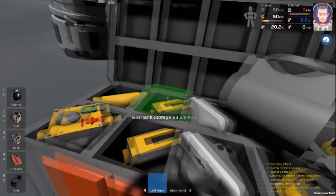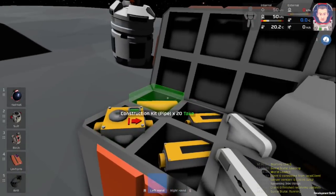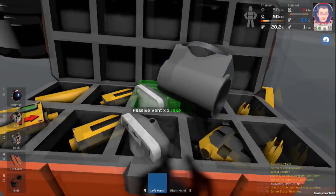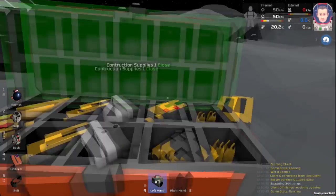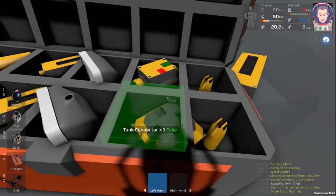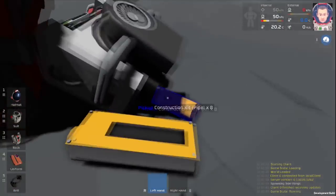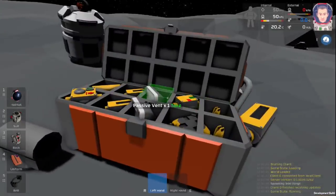The first thing that we need to do is build a couple things, which I've already done here. We start out with some pipe, a pressure regulator, a couple gas tank storages, a passive vent and an active vent, a pipe meter, a couple valves, one of the large tank connectors, and some canisters. We also have a couple little extra things, and I brought my portable air scrubber.